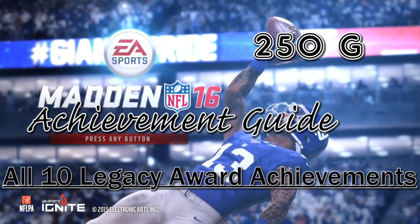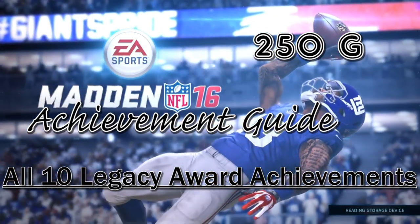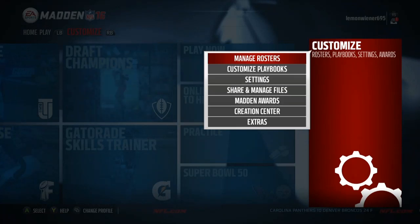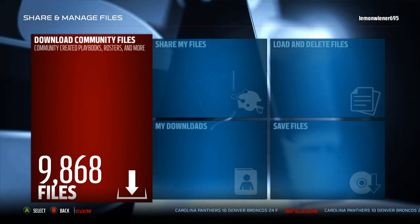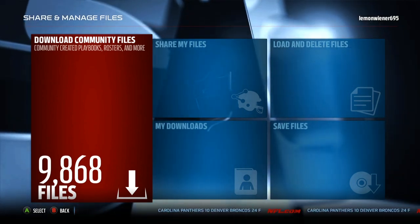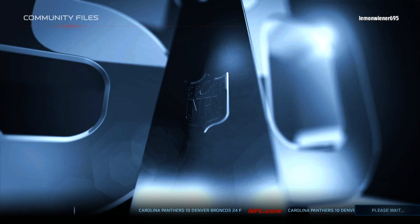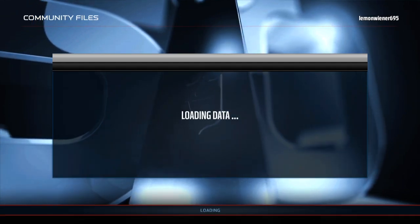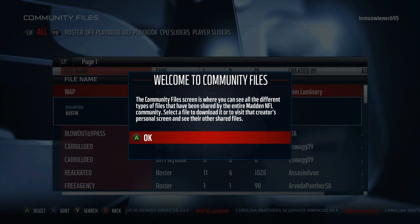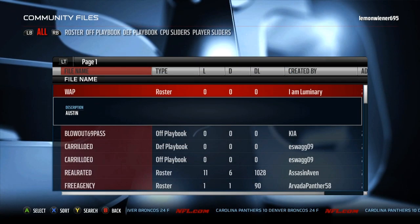What's up everybody, Jerome and Nick from Plika, and today we have an Achievement Guide in Madden 16. It's all 10 Legacy Achievement Awards, so that's 10 achievements for a 250 gamer score. You have to go in and download a roster — it's in the franchise mode. It's a pretty easy, quick way to get 250 points if you don't feel like playing.